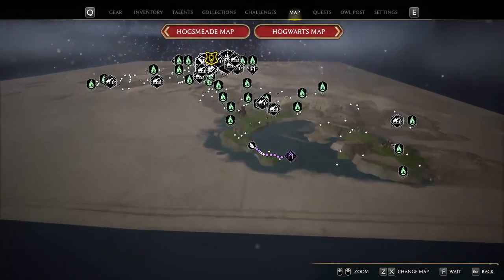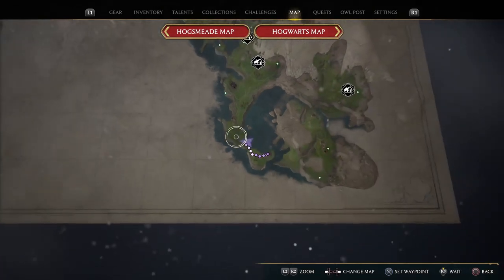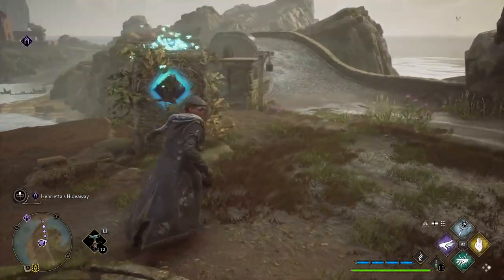Hello everyone and welcome back. This is the Merlin Trial in the very south of Manor Cape. You've probably found two sets of butterflies. The first one can be found literally just behind here.